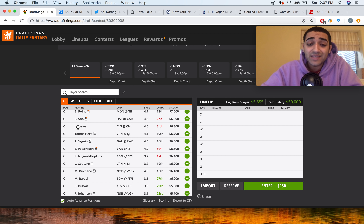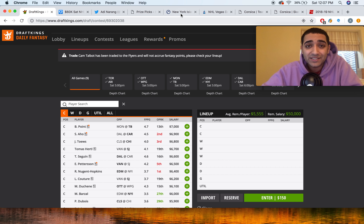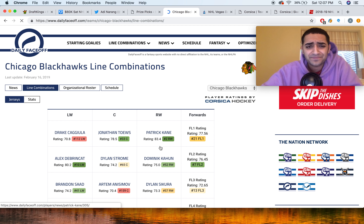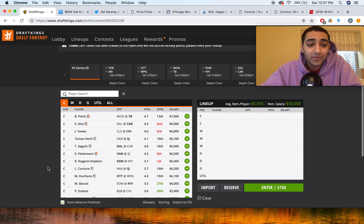One guy I'm really looking at is Jonathan Taves. I've run out of words for what Chicago One is doing right now. This first line — Jonathan Taves, Patrick Kane, and Drake Kajula — is absolutely going off. It's primarily Taves and Kane. They're just going crazy, creating so many high-danger chances. Chicago is way up there in high-danger chances created in the past five games, so they've just been rolling.